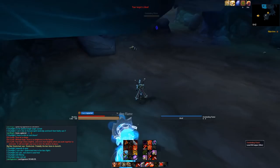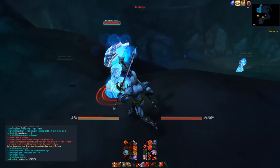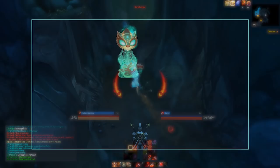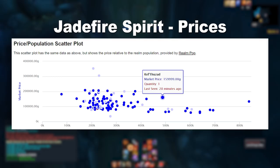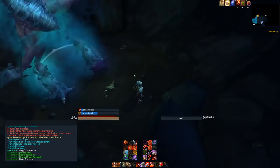First thing I do whenever I enter Timeless Isle is stop by the cave north of the Celestial Court. There's a rare elite elemental in there called the Spirit of Jadefire. He's green, has 6 spawn points, and shows up every 30 minutes to an hour. He has a 2% chance to drop the Jadefire Spirit pet, which sells for 100k to 350k gold each. Personally I think it's kind of a waste of time to camp him, but definitely check by whenever you're in the area.